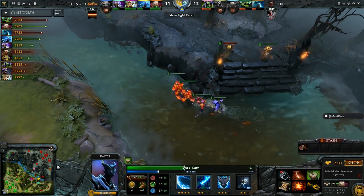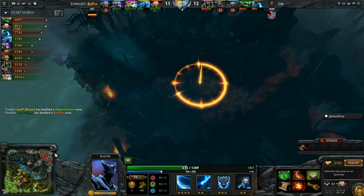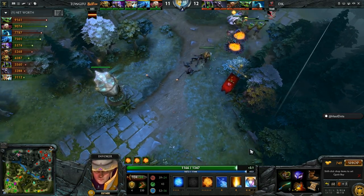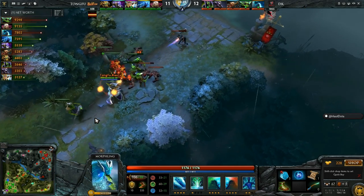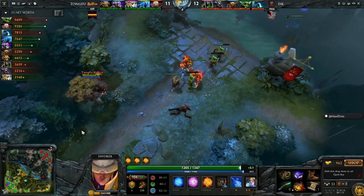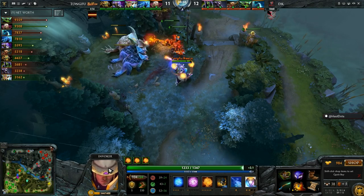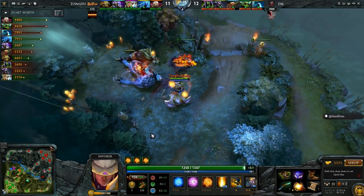Nice fight coming out for the Radiant squad — a really strange engagement from DK. They saw the Sunstrike coming in, no reason to stay in the Roshan pit. They didn't have a pick-off before going into the pit. Tong Fu now pick up Necro 3 for Jalev — going to be huge if you can drain the Morphling's mana and stop him from morphing. But more than anything it's about split push and tower pressure. The Invoker will fill that role with Forged Spirits and Necro Warriors — he can Alacrity his Necro Warrior and the damage is absolutely absurd.